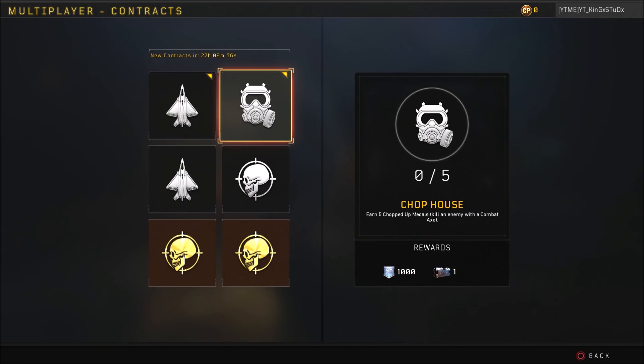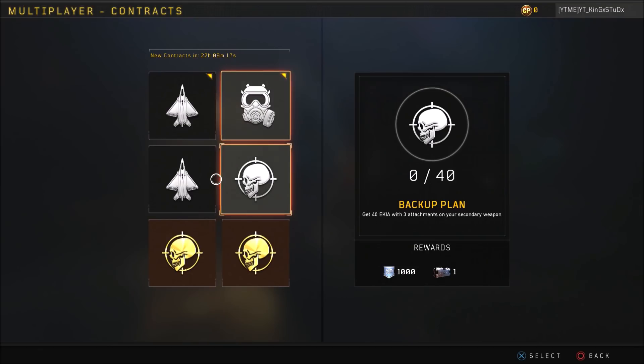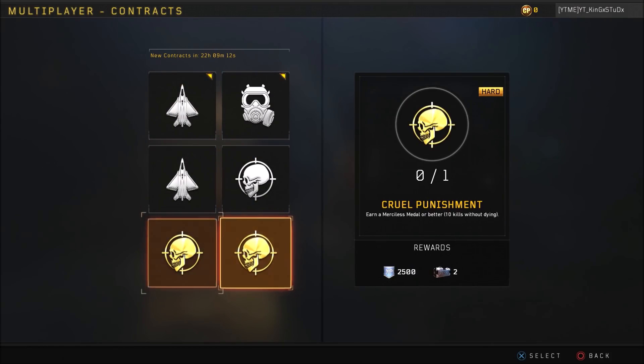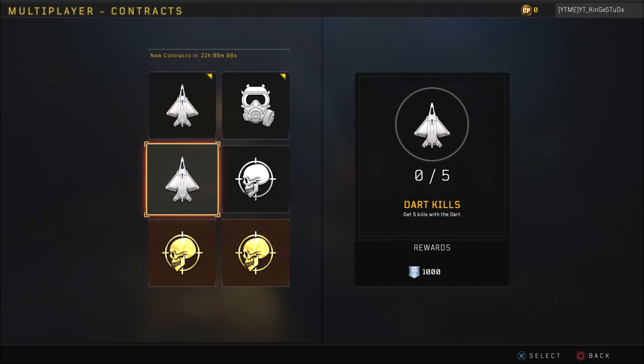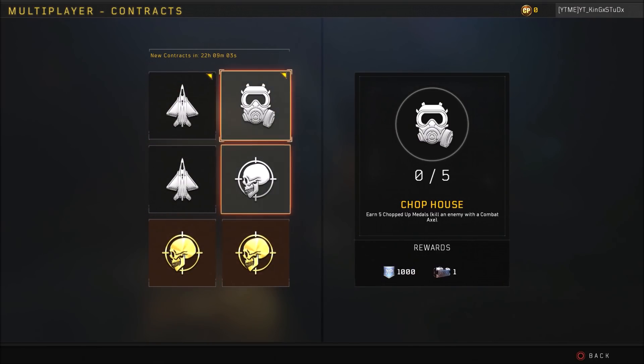None of these challenges are super hard to be honest, but it's just the amount of time you actually have to put into the game — maybe a few hours a day — just to possibly not even earn yourself a DLC weapon. You'll most likely earn yourself a Ducky sticker because that's just how this game is. There are like a billion stickers for no reason. It's almost like the weapon charms and pistol grips they had back in World War 2, which literally just diluted the whole supply loot system. So that's the contracts for multiplayer.